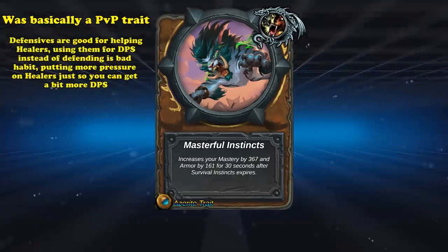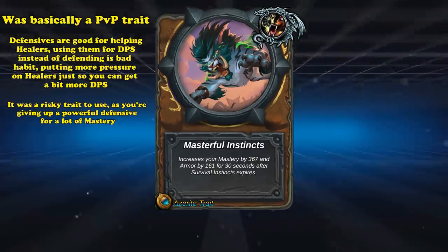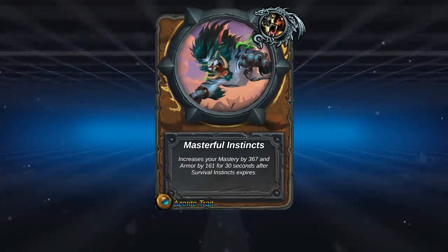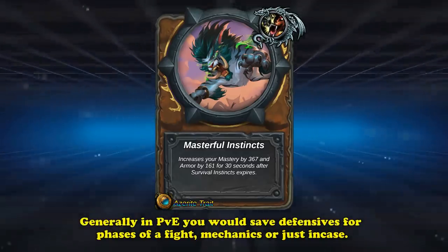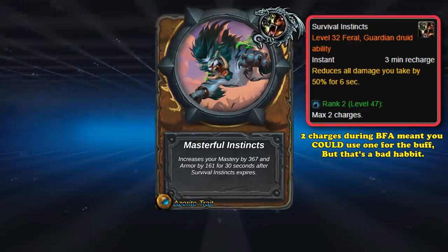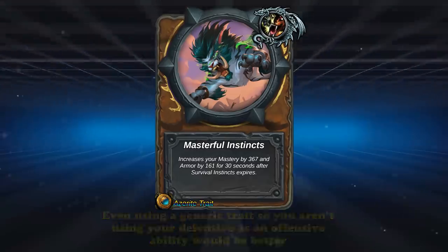Generally, you want to save your defensive cooldowns for emergencies, and this trait actively encourages you to use your defensive cooldowns as an offensive cooldown for that 30-second buff afterwards. In PvP, where you're using defensive cooldowns all the time anyway, this isn't really a big deal. But if you're a tank or DPS player in a regular raid or dungeon, you generally want defensive cooldowns for specific phases or emergencies. While Survival Instincts had two charges in BFA, you could always just pick any other trait which would increase your damage or survivability without relying on using up a major defensive cooldown.